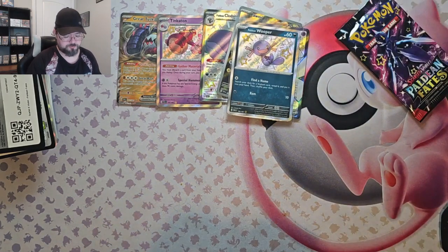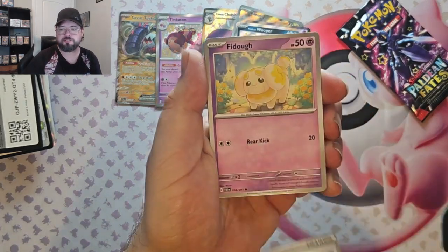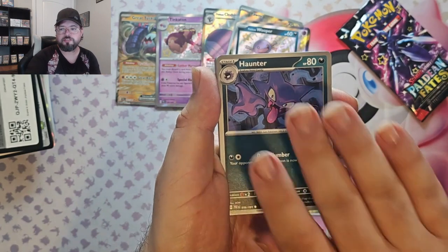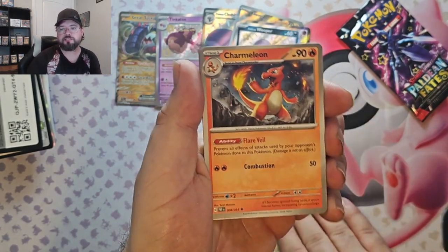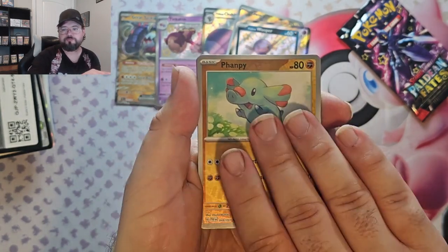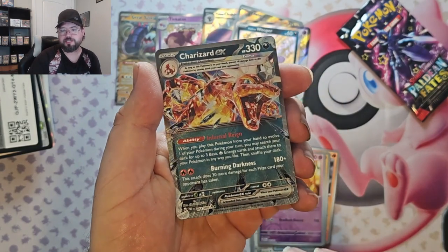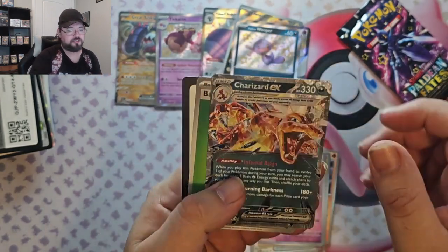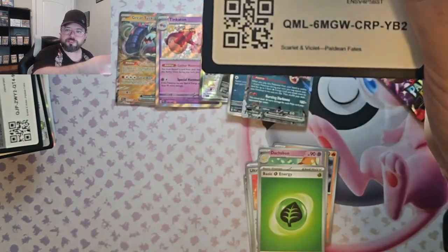Okay, here we go — two more packs left. Pack eight: Paldean Student, Haunter, Natu, Nest Ball, Charmeleon, Ultra Ball, Reverse Cacnea, Reverse Doxpun, and we've got the Charizard EX! Not too bad. Not the Charizard I want, but the Charizard I deserve.